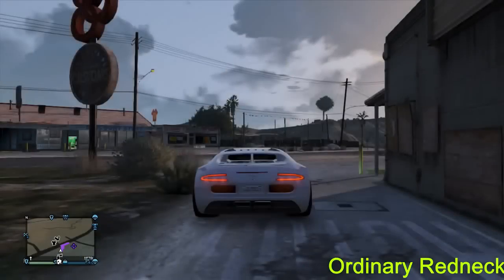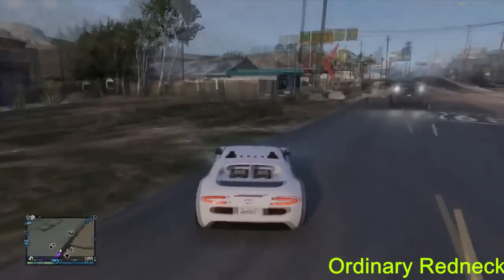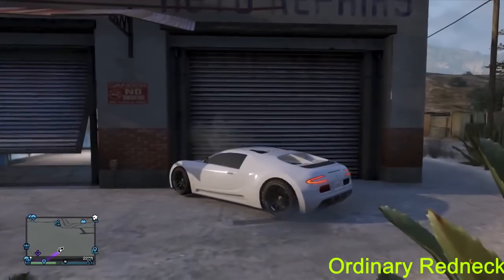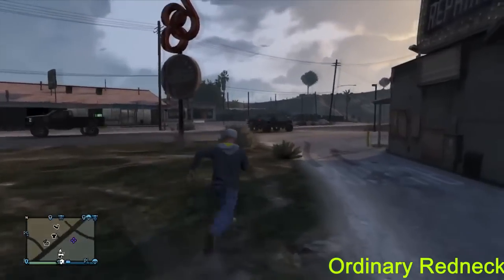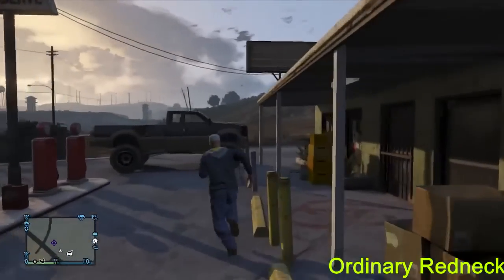What you want to do is back out, and once you're backed out you're going to turn it completely around and go against this garage right here. Just keep going — keep hitting that gas until it stops. Good, you're right there in that corner. Now remember, this is by the airport on Sandy Shores, just up north.